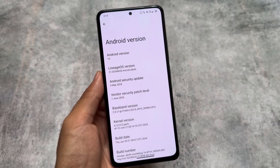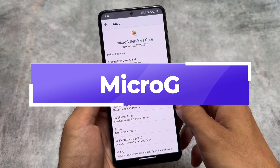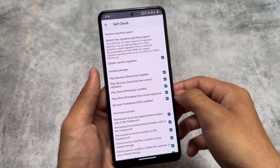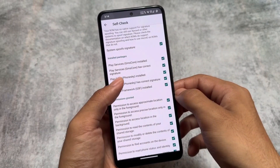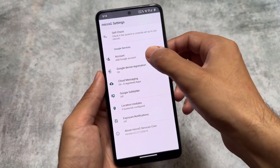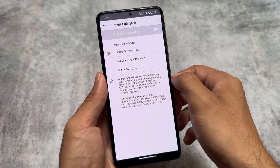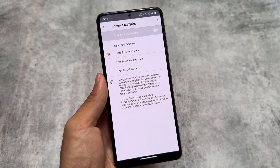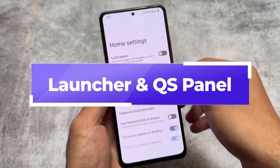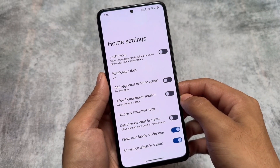Like normal LineageOS, it does not have Google apps pre-installed, but in this case you have MicroG pre-installed. MicroG is not actually a full replacement of Google Play Services, but you can call it that. The Google Play Services have only limited permissions over your device, unlike if you have Google apps installed via other methods or a ROM with Google apps pre-built. This is quite useful because with MicroG, you are able to use Google apps but with reduced privacy concerns.